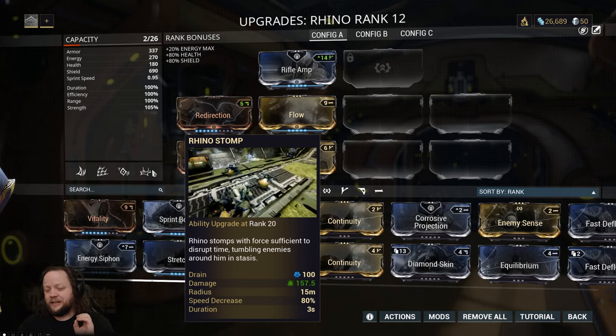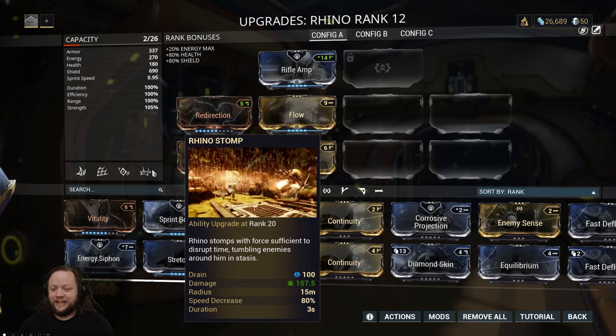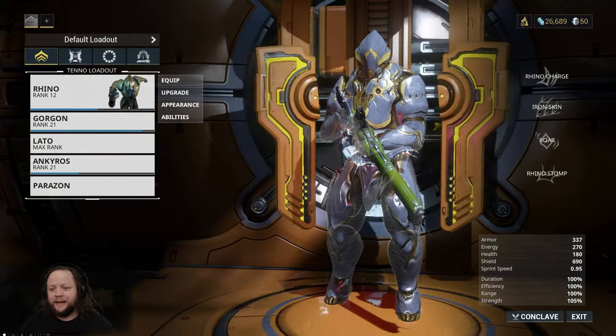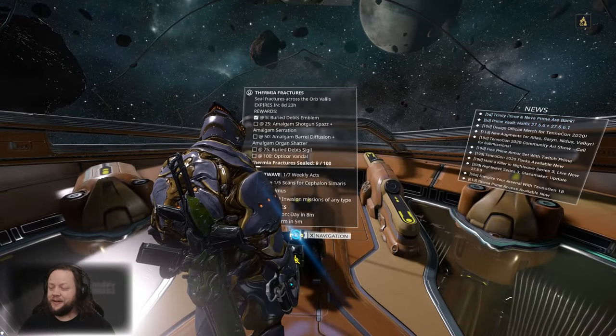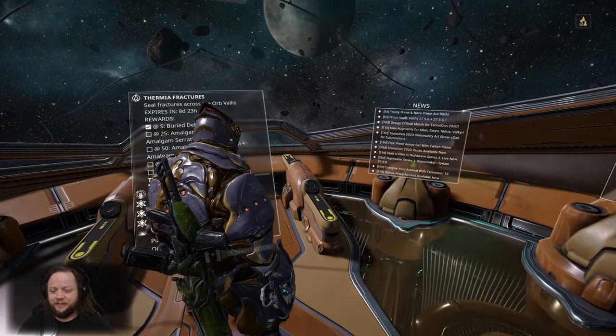The other interesting thing about his four is that there are certain enemies that are immune to most forms of CC but are not immune to his stomp, which makes him incredibly powerful. That being said, he is a little bit of a noob frame — doesn't take a whole lot of skill. You just get out there, put your Iron Skin on, use your Roar when you need the damage, and Stomp when you want to beat stuff down.